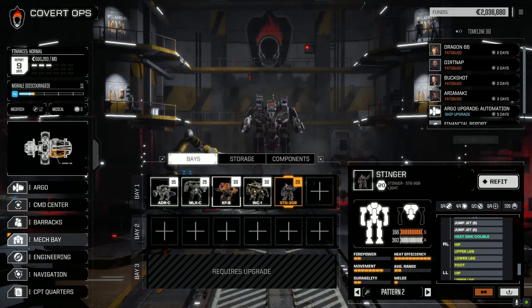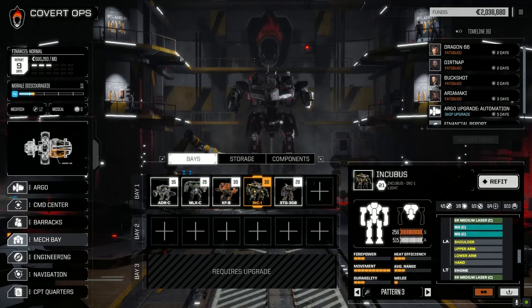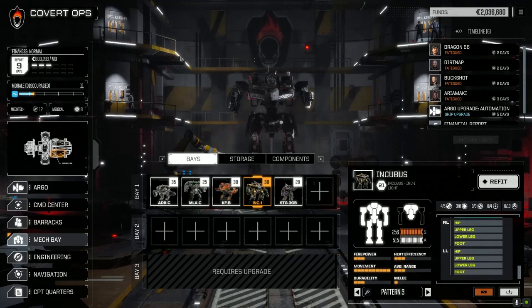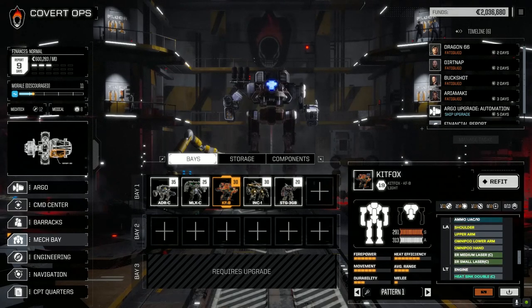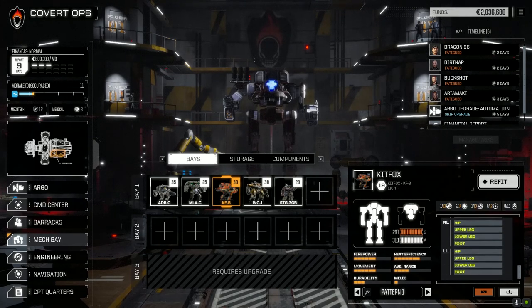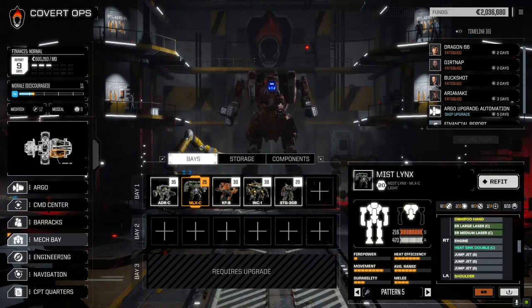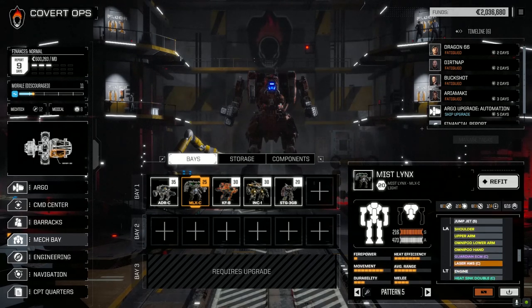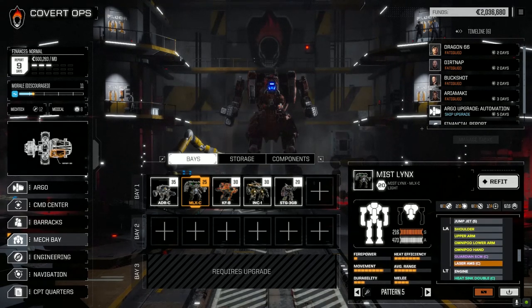I know I said I didn't want to do that last episode. So if we make the Incubus the close-in brawler with two ER Mediums, SRM, and Machine Guns, I'd probably want to add some jump jets but if we're upping the armor we may not be able to. The Kit Fox could stay as the Ultra 10, ER Medium, ER Small with more armor. The Mist Lynx would have to be the LRM boat, though we don't have the weight for it. He is running the Guardian ECM though.